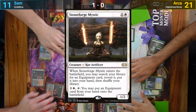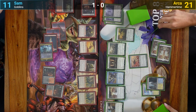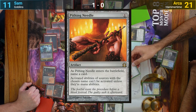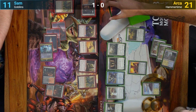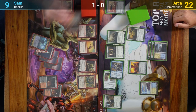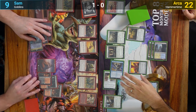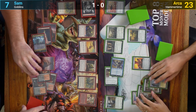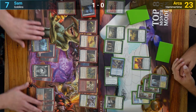Arja draws and casts a Stoneforge Mystic, which finds nothing because of the Hushbringer, then drops an Ornithopter. This triggers the Shredder and he discards a Windswept Heath. Arja plays a Pithing Needle, and Sam responds by sacrificing the new Mog War Marshal to the Goblin Trash Master's ability to take out the Ornithopter. The Needle comes in and Arja names Goblin Trash Master. Moving to combat, Arja chips away another two life and gains one. Sam draws and reveals a Mountain, taps three mana for a Goblin Matron and passes. Arja attacks for two again gaining one and passing. Sam draws the Mountain and reveals an Aether Vial. Looking at his life total and all of Arja's hate pieces, Sam decides his time is better spent moving to game three.